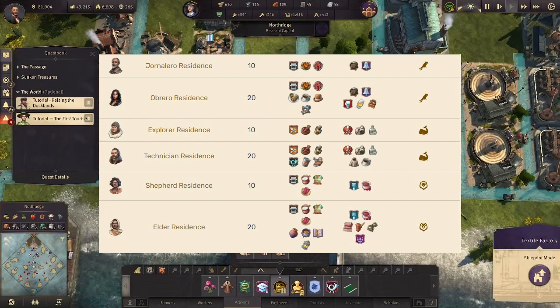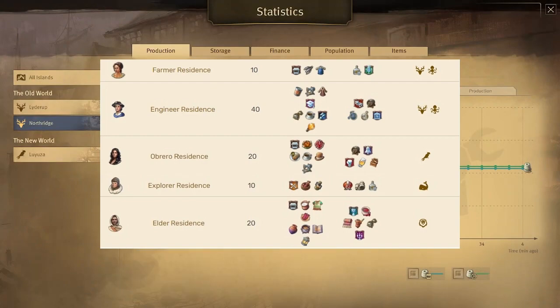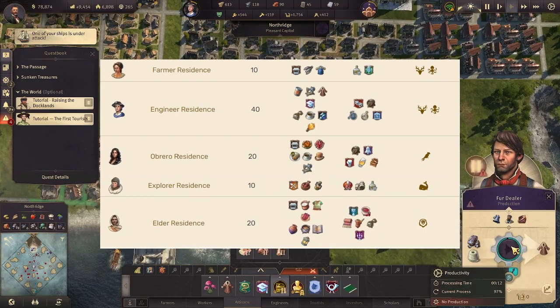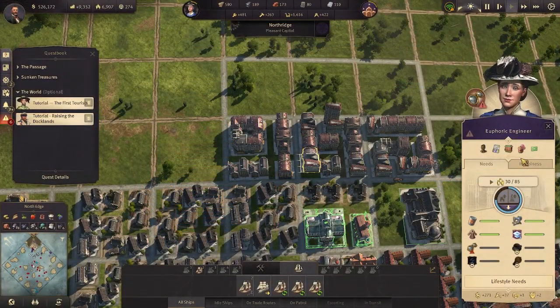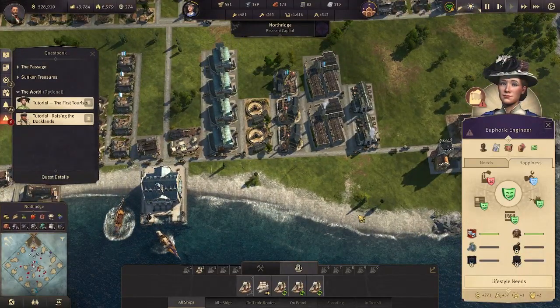Every region's residents always have women represented: farmers and engineers in the old world, obreros in the new world, explorers in the Arctic, and elders in Enbesa. The game does not hide the fact that women had an important role in this time period. I am personally happy that engineers are represented by a woman, which shows their contribution to this era's technological advancement and role in transitioning society into a more egalitarian one.